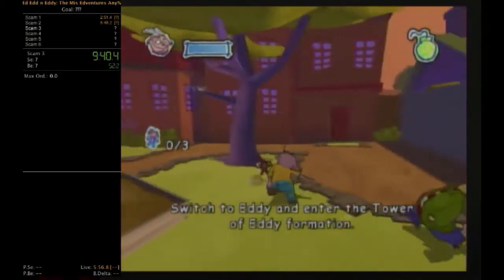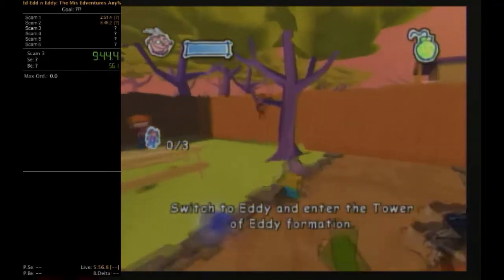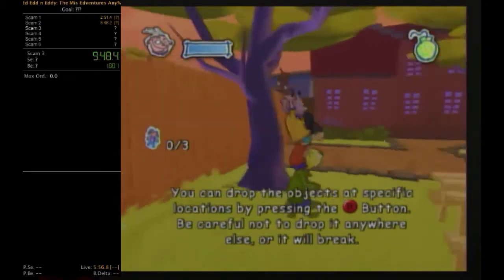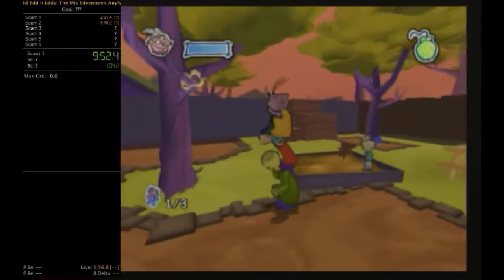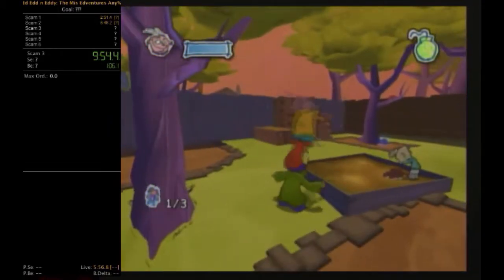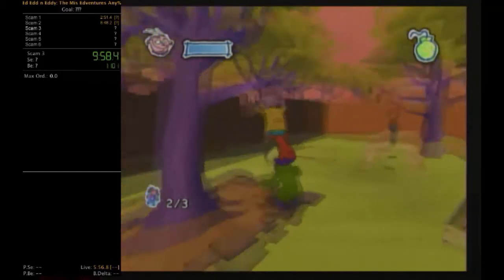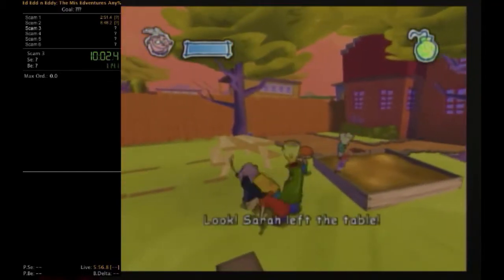We have to get Jimmy's dolls from the trees using the Tower of Eddie ability, but you want to kill the squirrels quickly so they don't screw you up. If you drop the stuffed animals outside the sandbox, you die and have to start over. I don't want to spoil the death animation because it's really funny — but this game wasn't that well received when it first came out, with mixed reviews from critics and fans of the show.